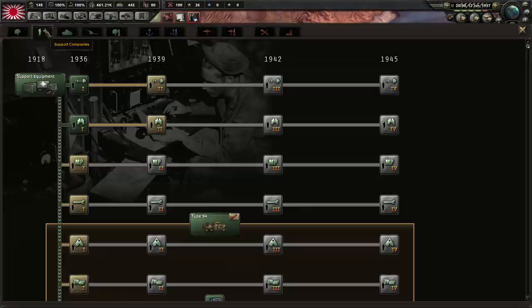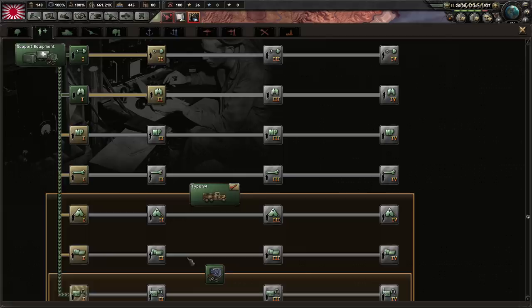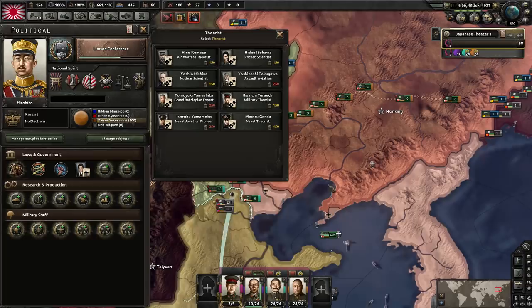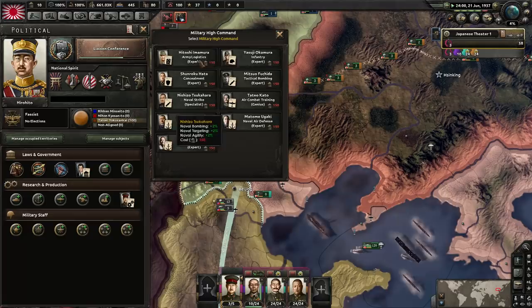I'm going to go for logistics too because supply issues inside Japan are a nightmare. At this point Tommy goes for logistics — I'm going to go for the theorist first just so we can get down the doctrine tree a lot quicker, then logistics to reduce attrition. There are lots of bonuses you can stack to get more damage against China, but I'm choosing not to do them. We'll talk more about that as the game progresses.